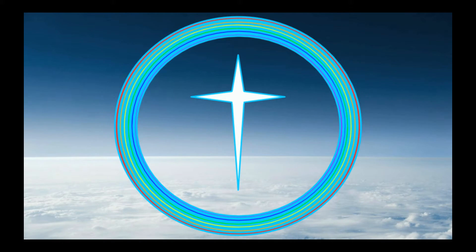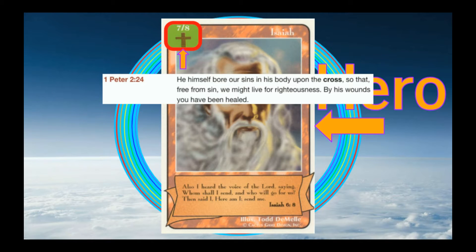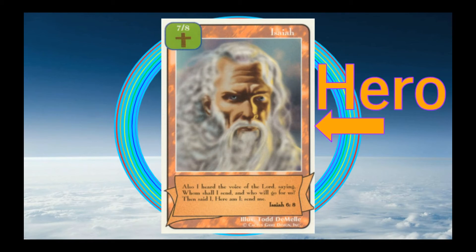But how do you rescue a lost soul? With these. This is a hero. How can I tell? Because of this — this is called the Icon Box. All cards have them, except for lost souls. The Icon Box tells you some really important things about your card. The Cross, the Sign of Redemption through Jesus Christ, tells me that this card is a hero. A hero represents a virtuous character from the Bible.